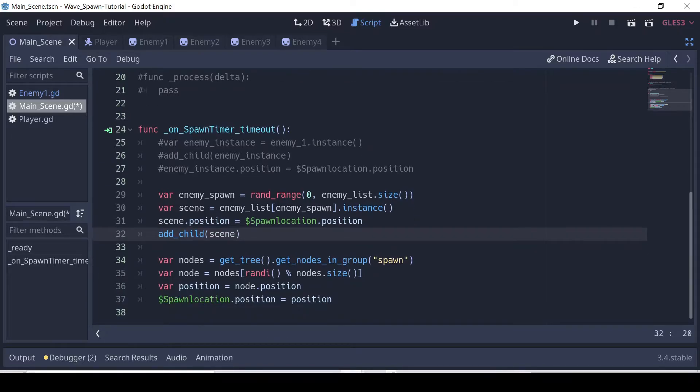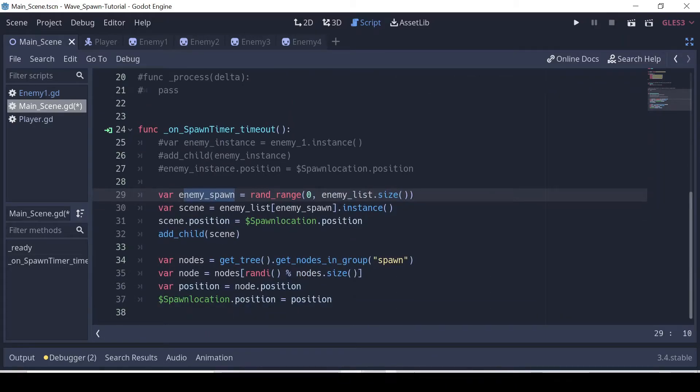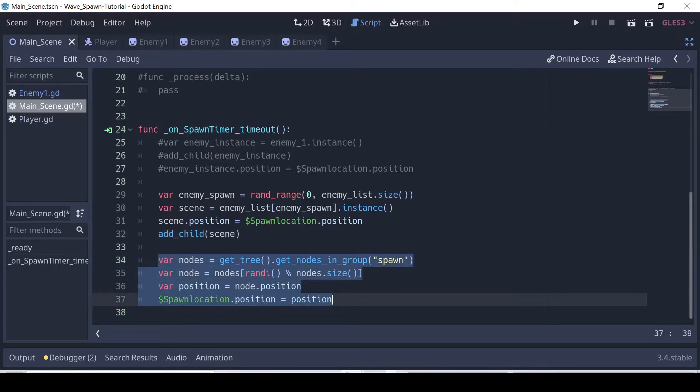Now we set the scene's position: scene.position = spawn_location.position, just like in the old code. Then we add_child(scene) and that should be it. With just a few lines of code we recreated what we had before, but now we've added randi_range to randomize the selection from enemy_list, stored that in enemy_spawn, called enemy_list with that index to instance it into scene, set its position to spawn_location.position, and added it as a child. You don't need to change anything else — it works off everything we already had.